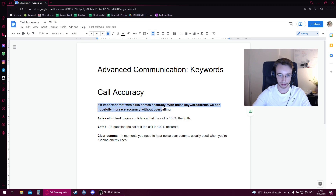We're going to go over three keywords. It's important that with calls comes accuracy, and with these keywords or terms, we can hopefully increase accuracy without overcalling. The goal of these three terms is basically to establish that extra accuracy level that we might be missing. All fairly self-explanatory — we don't need to go into CS:GO in order to talk about these.